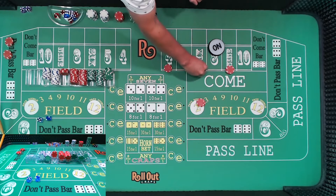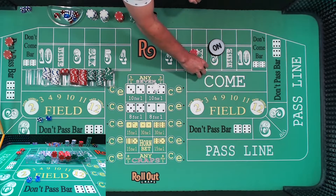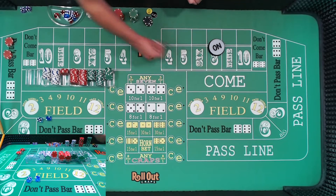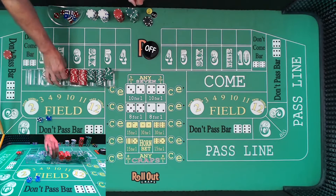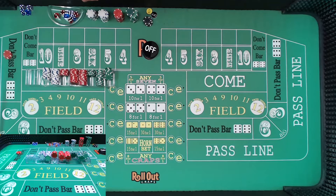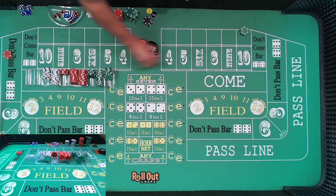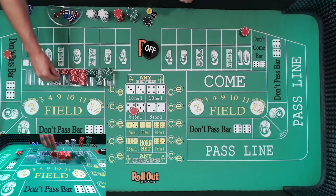Not exactly ideal, but I'll take it — we racked some money there. If we had hit the point eight, we would have been able to regress. That's the whole rule of this strategy: regress after the points hit. But we're still going in the right direction. That's a loss of the dice — I think I saw a ten, not 100% sure. We're going to try it and go ahead and lay the ten this time.